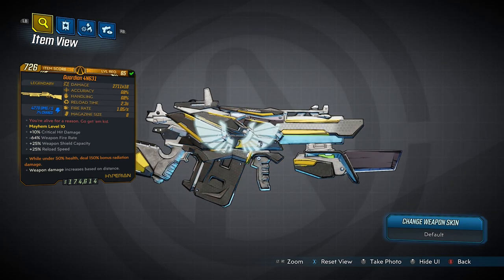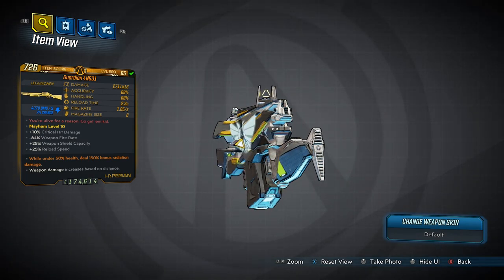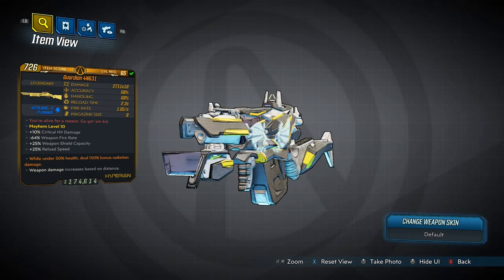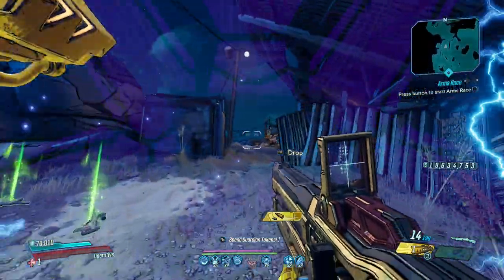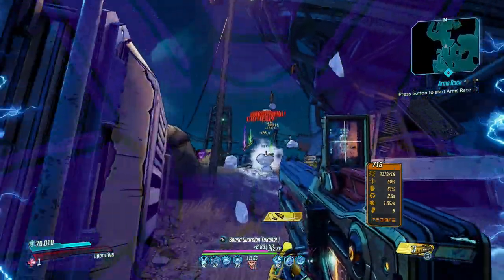Combine its reload effect with the Guardian and the Bright Side will transform into a completely different weapon. You can get one from the Fallen Hero's Vault card as part of the Director's Cut. Forget actually shooting people — just use it as a drone deployer and watch as the crowds thin away.